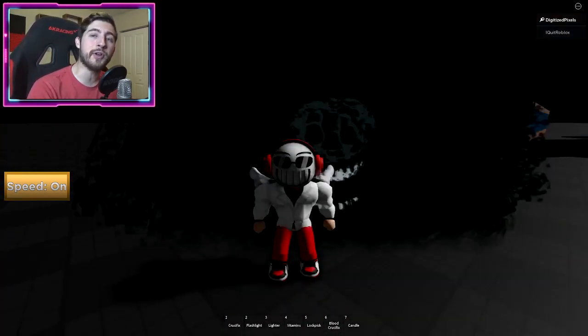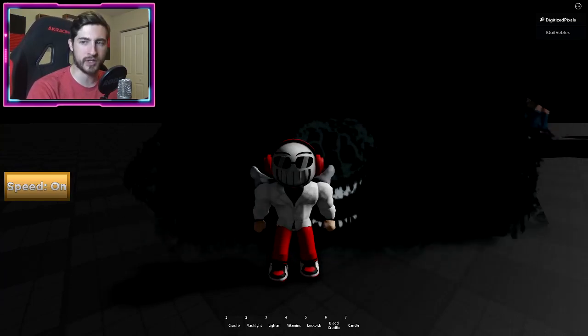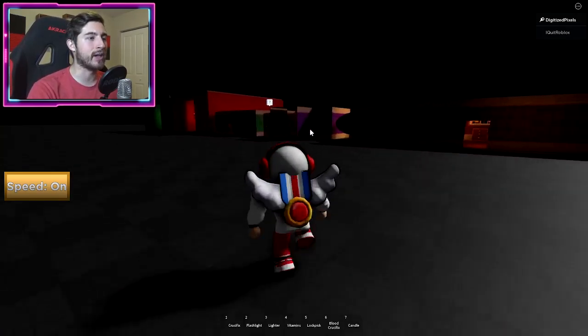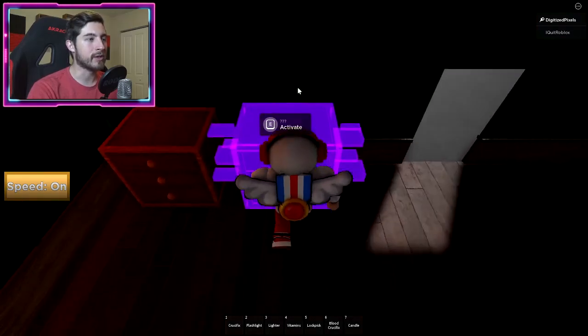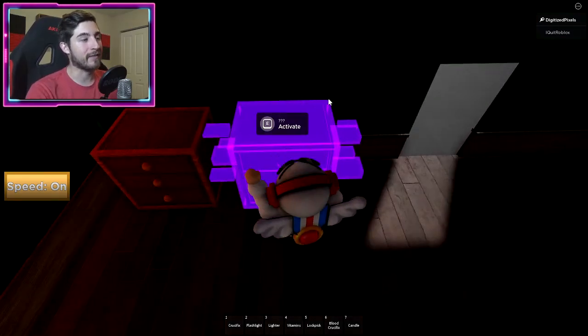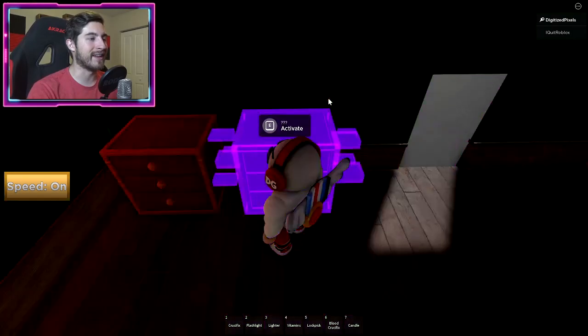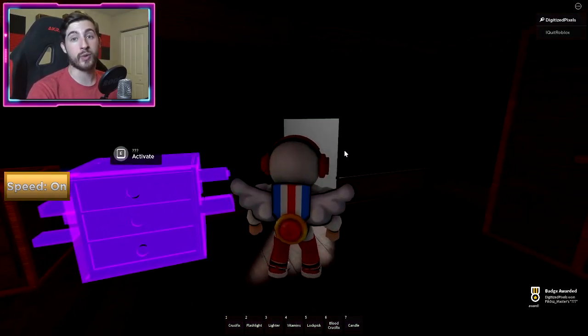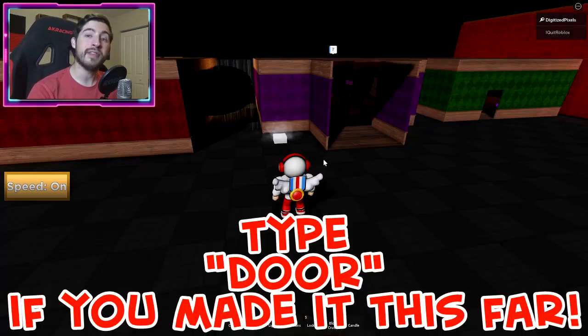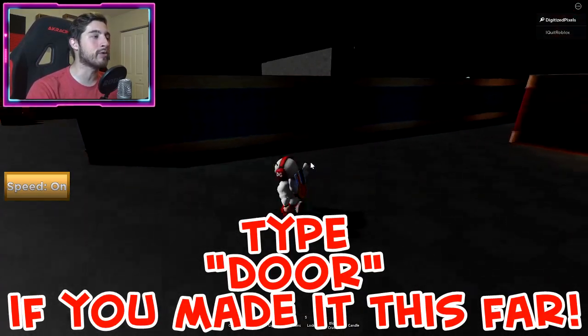Next up is going to be the Question Mark badge. That's going to be inside of this house over here. Just touch the drawer here — activate — and you should get the badge. Look at all those flashing lights, it's crazy! But there you go.